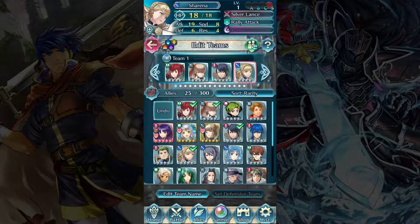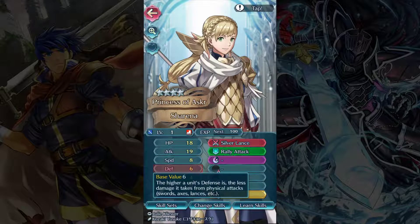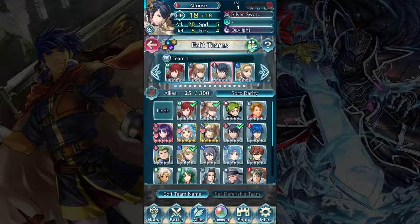Sharena on the other hand is quite a bit faster than her brother. Her attack is also good, but not quite as good as Alphonse's, though she's a good deal faster and still has pretty decent defenses. She also comes with rally attack, so we're not losing out on that from no longer having Ray in our team. And obviously Anna has Night Sky and a Silver Axe. So this is going to be our main adventuring team for the story going forward.